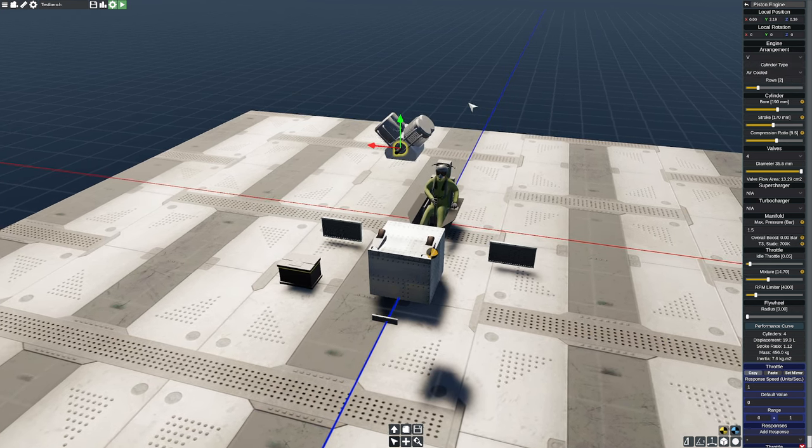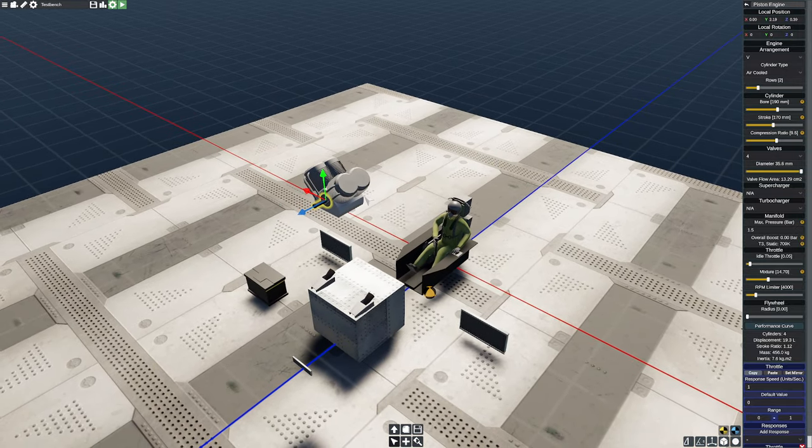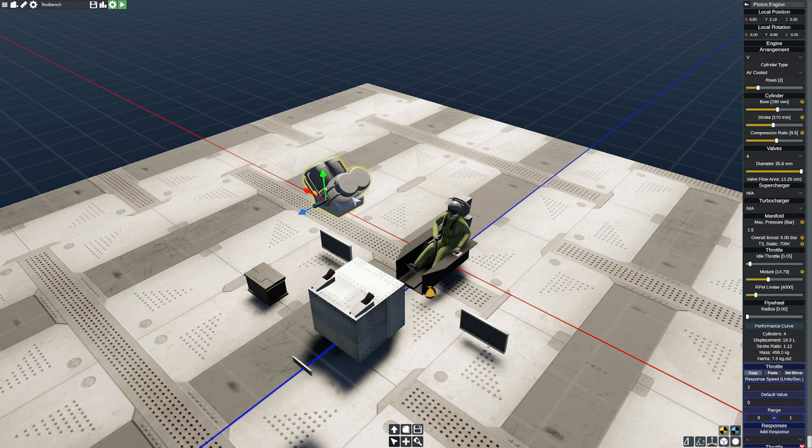Once you get here, there are a couple of parameters to adjust to get what you're trying to achieve. The first is the number of cylinders — more cylinders naturally means more power. If you scroll down, you'll see displacement: 19.3 liters on a V4 engine. Displacement basically describes how much we displace, and the more we displace, the more power we can produce.